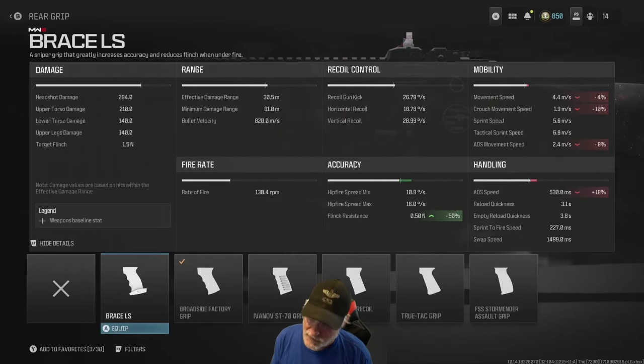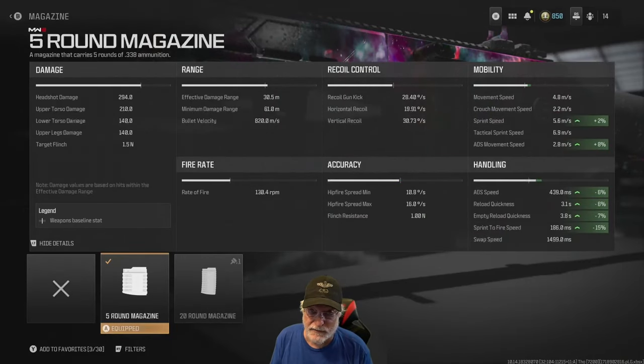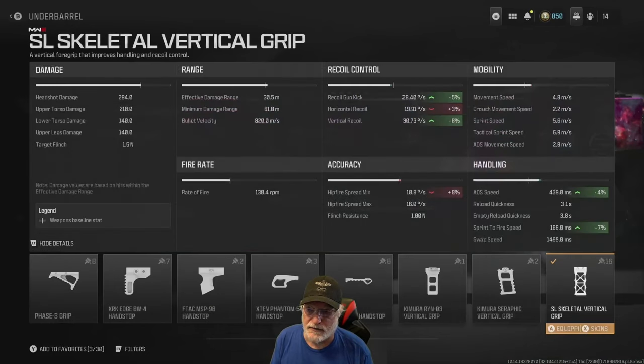The broadside factory grip — see a trend developing? ADS speed, sprint-to-fire speed at 18%. That's the reason I didn't go with the Brace LS grip for this build, which would have helped flinch resistance by 50%. If I can get the weapon up fast and get to firing, then I'm not going to be flinching, because the enemy's going to be twitching. Grandpa always goes with the five-round magazine on snipers for the mobility and handling benefits. And the SL Skeletor grip — dad joke, getting old — helps a little bit with recoil, and I'm piling on with ADS speed and sprint-to-fire speed.